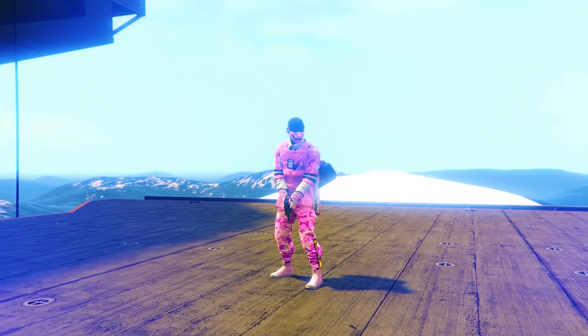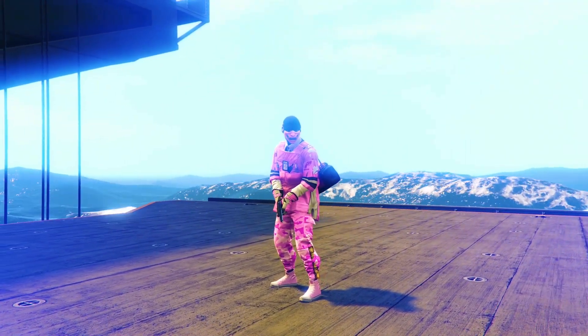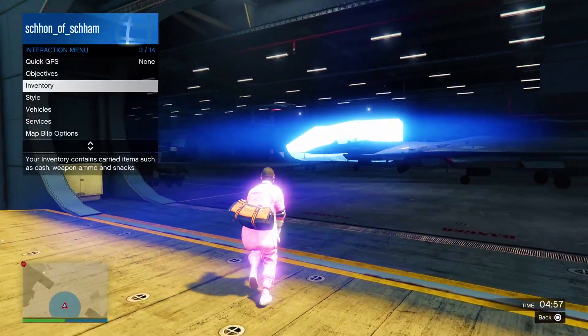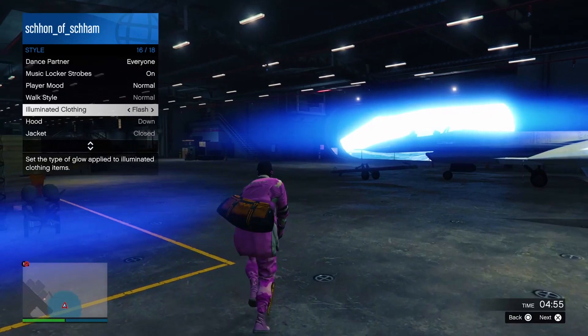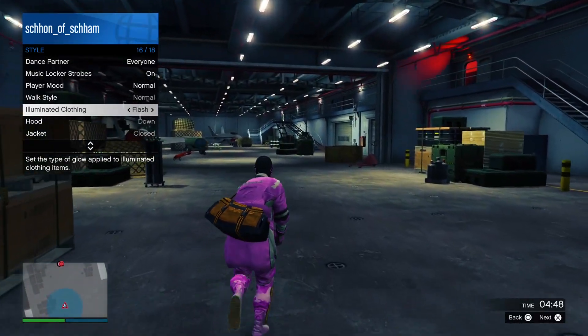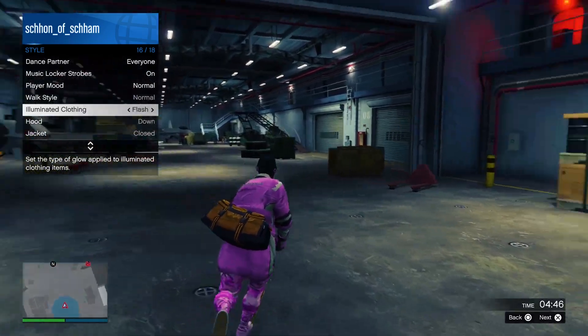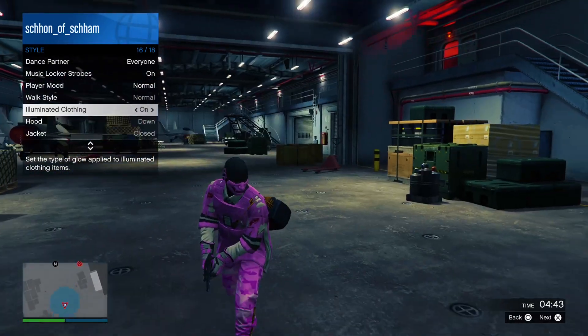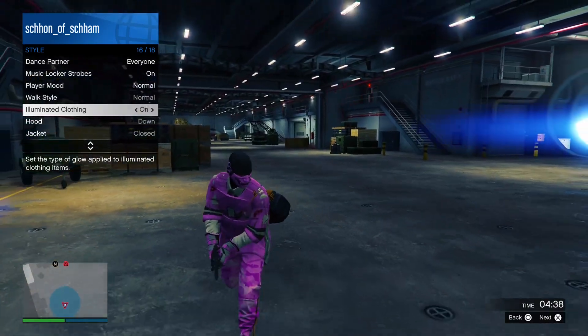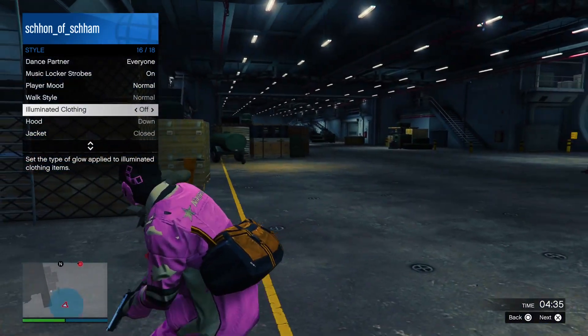Now what you may notice is that when you do load in and you are on the cinematic screen, you will notice that you are not wearing a duffel bag. If that is the case, just simply wait for the job to load up. Otherwise, like you guys will see very shortly, when I ready up and load in, you will see the orange duffel bag on my character. From here, what you guys want to do is open up the interaction menu, make your way over to Style, Illuminated Clothing, and then spam right on the d-pad for around 15 to 20 seconds — but just to be safe, I would recommend spamming just a little bit longer.